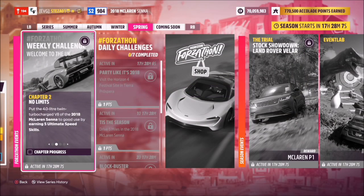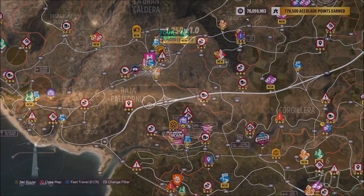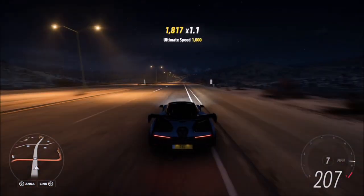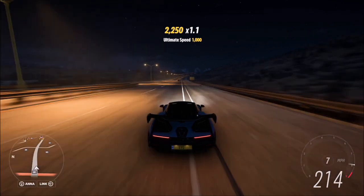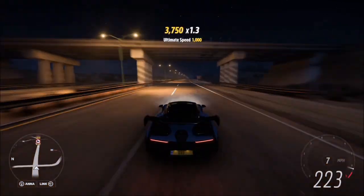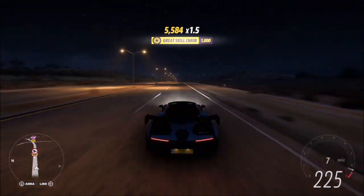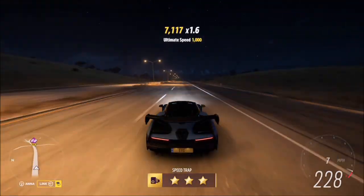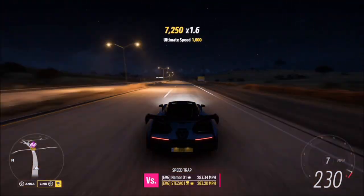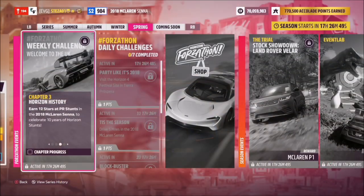The first challenge is really easy — it just wants you to earn five ultimate speed skills. To do this, we're heading over to the highway, as there's a longer stretch of road to constantly earn ultimate speed skills. An ultimate speed skill is a speed skill above 200 mph. It's very easy to get five of them — you can do it in one lap of the highway. To keep your skill chain going, I recommend trying to get near miss skills in between.